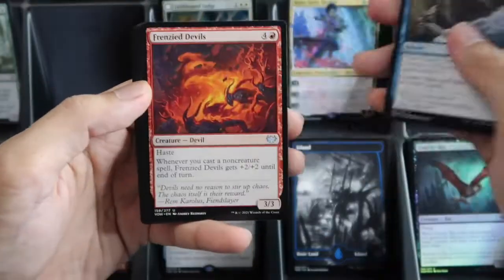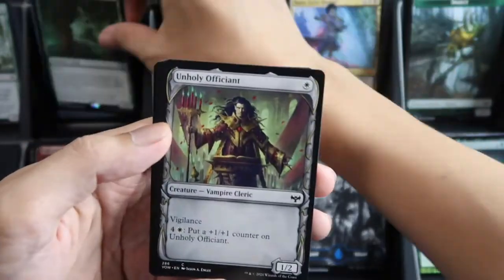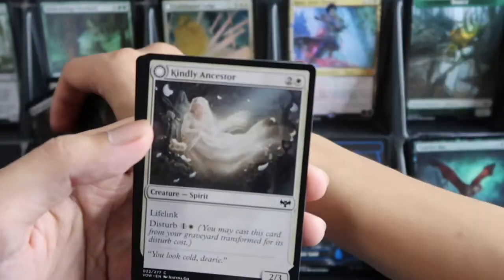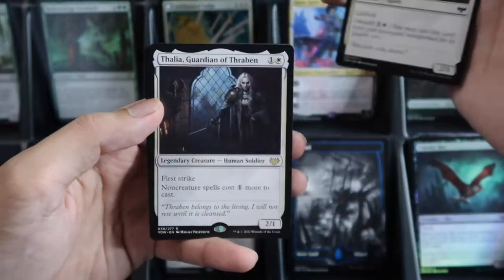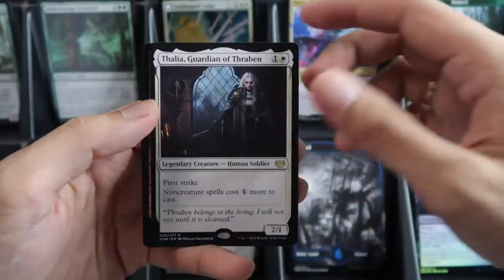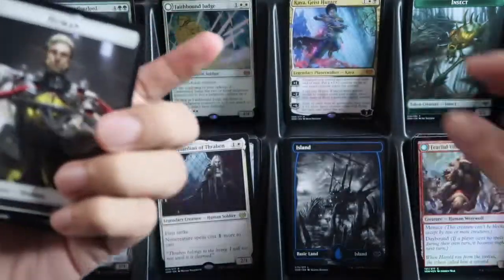Tree again — okay, we have the commander Hollowhenge Overlord, nice! Then showcase, and a rare Taliyah, Guardian of Traben, and Fearful Villager foil human.